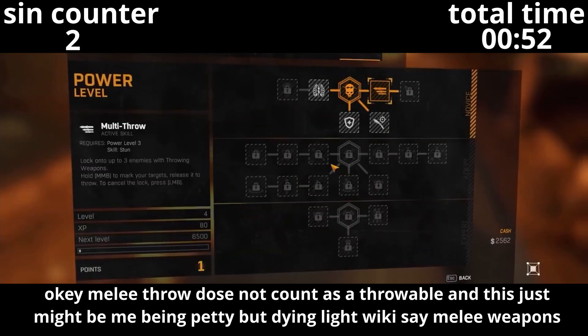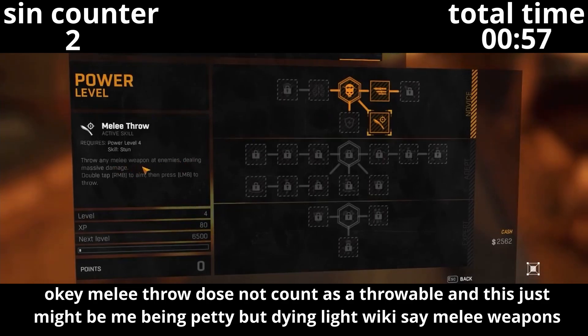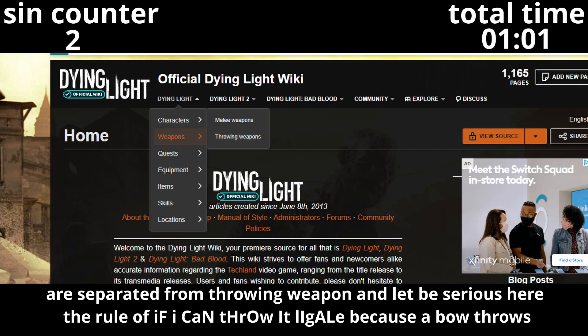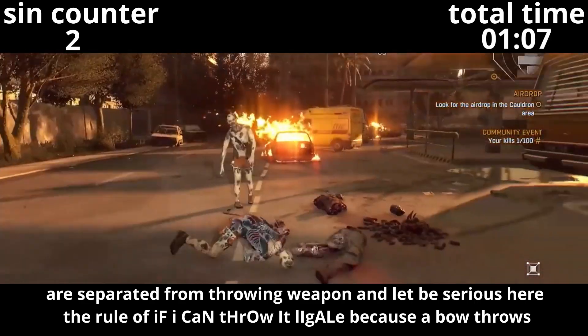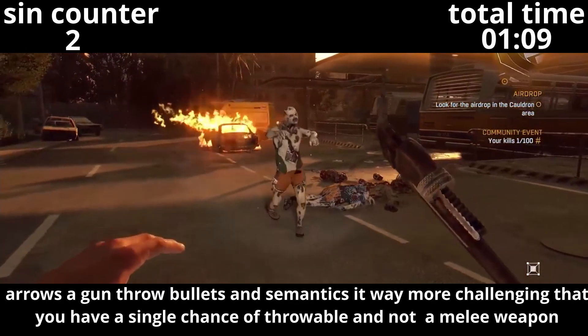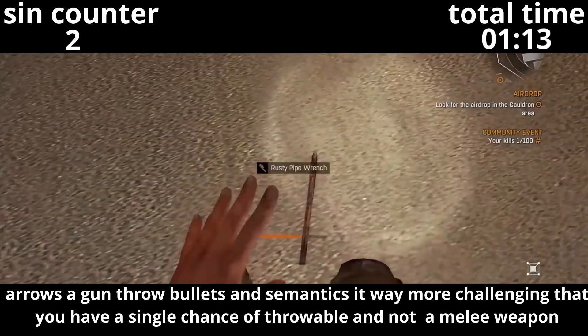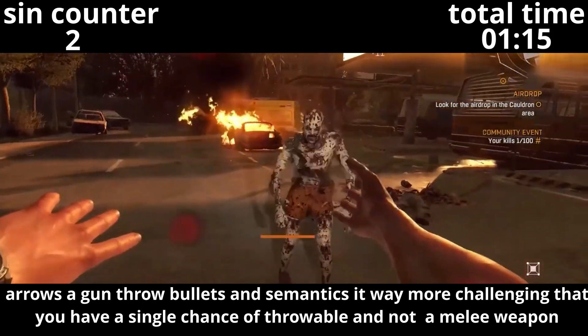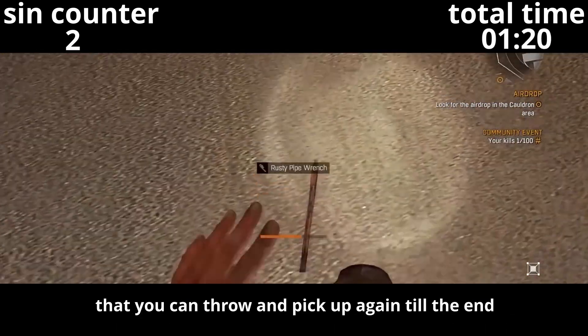Melee throws do not count as a throwable. This might just be me being petty, but the Dying Light Wiki says melees are separate from throwing weapons. The rule of 'if I can throw it, it's legal' — because a bow throws arrows, a gun throws bullets — is just semantics. Also, it's way more challenging that you have a single chance of a throwable, and not a melee weapon you could throw and pick up again and again.